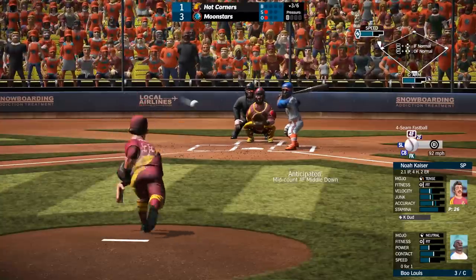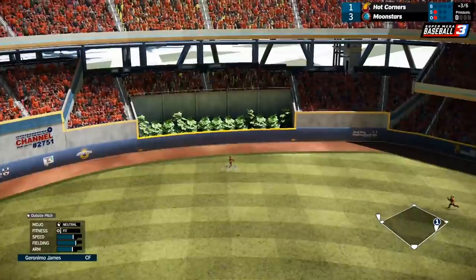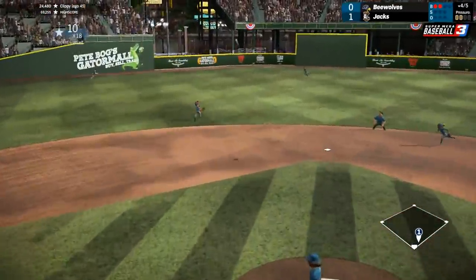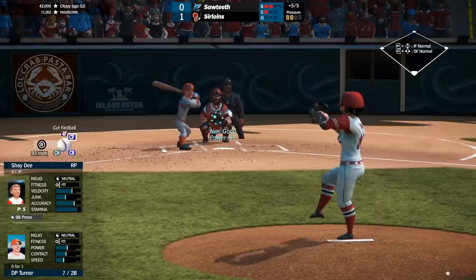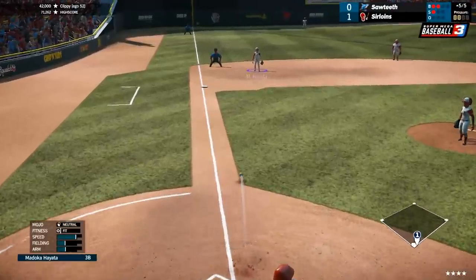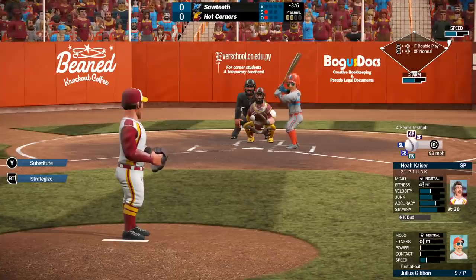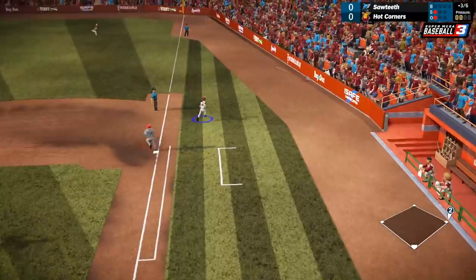For the most part, gameplay remains similar to that of Super Mega Baseball 2. That said, there are things that make the game feel much more authentic than before. For starters, pitching has a number of new additions. Super Mega Baseball 3 introduces wild pitches, pitch outs, passed balls, and even the ability to pick off base runners.